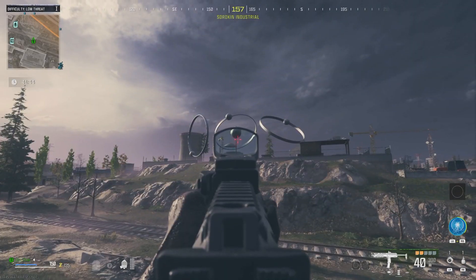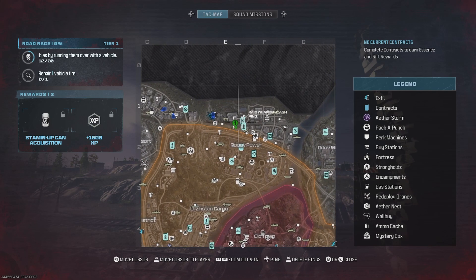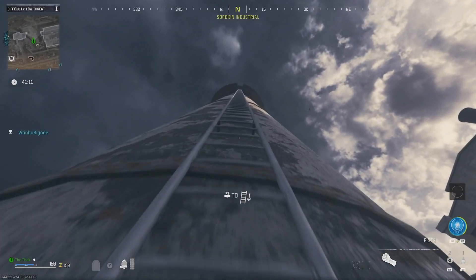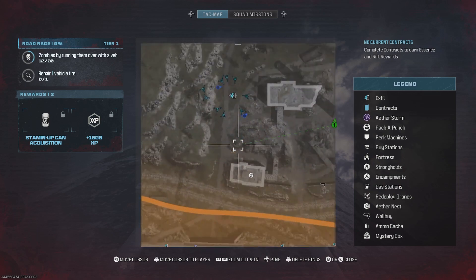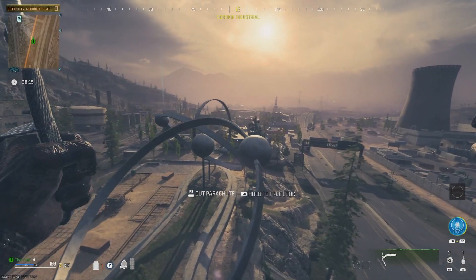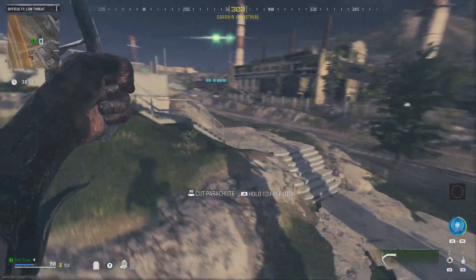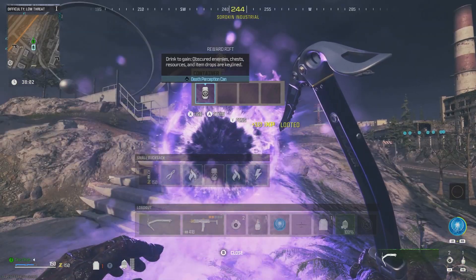Next up is Death Perception. Look for Pop Off Power on the top of the map — the area just above it on the edge of the map — where you'll find three rings. You'll need to go to one of the nearby tall towers; use the one on the west side and get right to the top. There'll be two levels of ladders to climb. Once there, jump off, hit your parachute straight away, and guide it through those rings. Your mission is to get through each ring without dropping to the floor. If you do that, a rift will spawn and you'll have Death Perception.